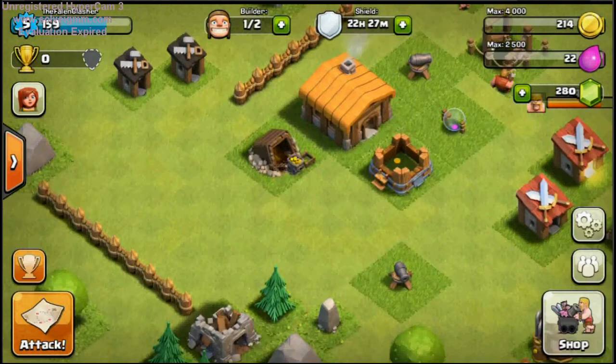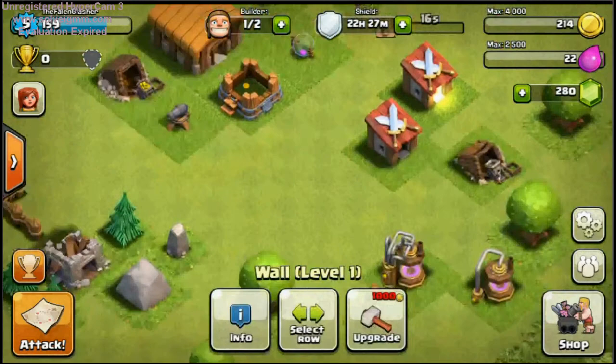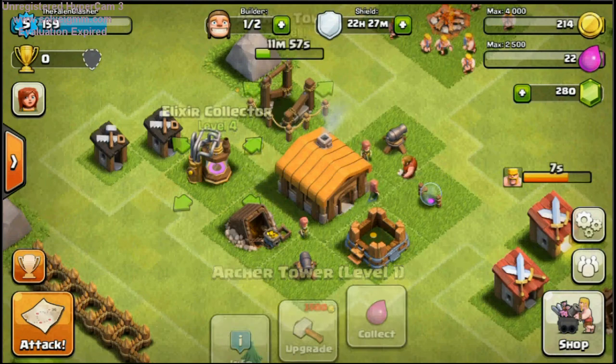Hard to tell the different collectors — they look exactly the same to me. The Archer Tower would go here. We'll move this here. Over here we could have... since gold is always more important — always remember gold is important, because eventually you run out of things to spend it on.